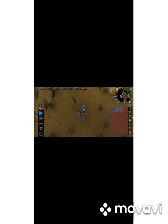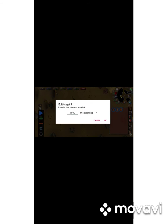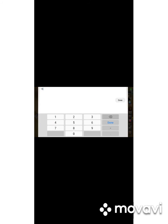Starting with number one, we're going to change the milliseconds to 1900. Same thing for two and three. For four, five, six, we're going to change those to 250.